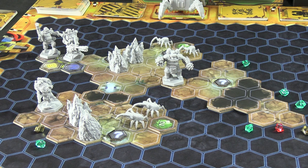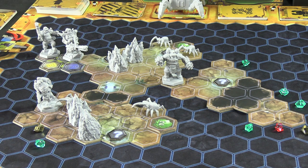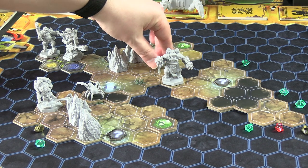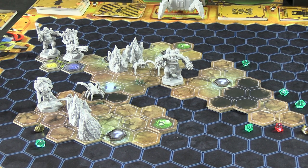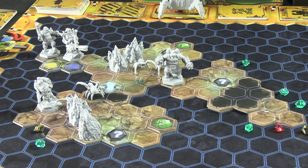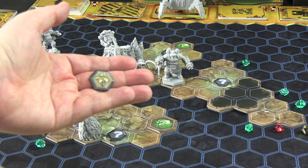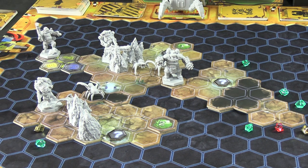All of a sudden there are a lot more enemies on the board. Grunts move three — one, two, three — going after the closest threat. They can walk over chasms because in the video game they hang on walls and roofs. One ends up adjacent to the Driller and another comes after him as well. They don't get to attack this activation. We're over to the Gunner next.